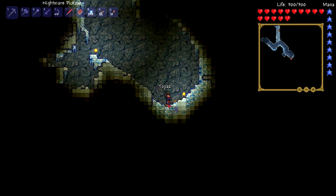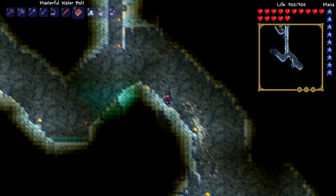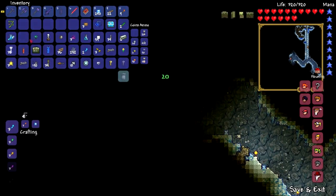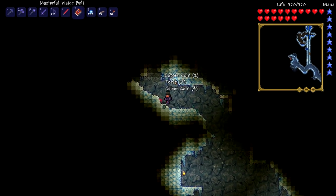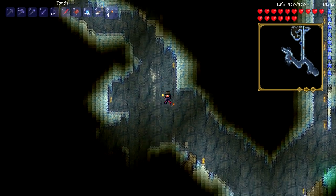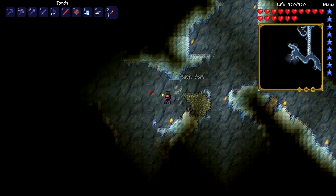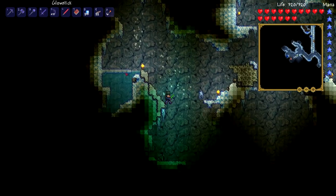It looks like there's an ice bat down there, so we need to go ahead and get down to him — that obviously means there's a cave system down there. We have nearly got maximum health, which of course is 400. There's so many dudes around here. Do you all want me dead? What have I done to you? Why can't you leave me alone?